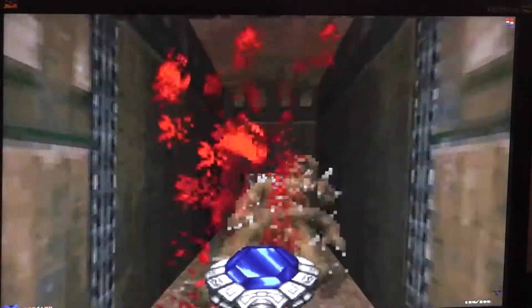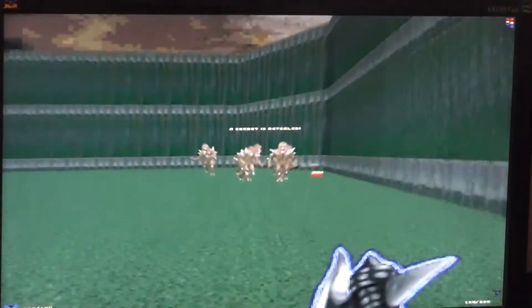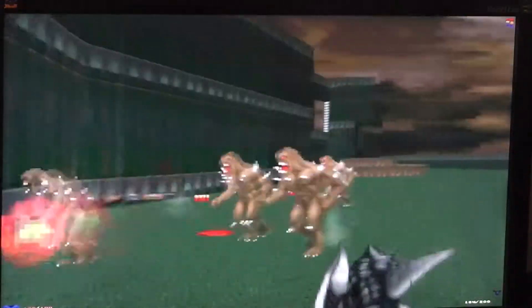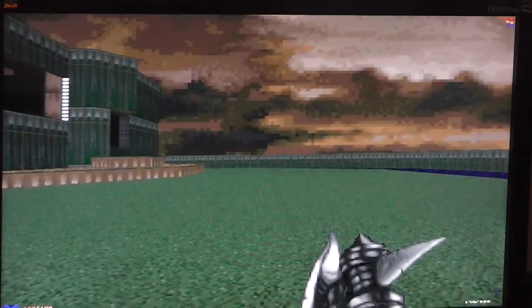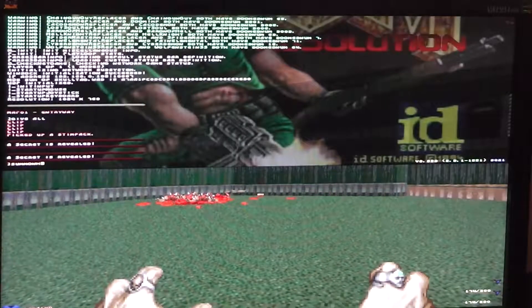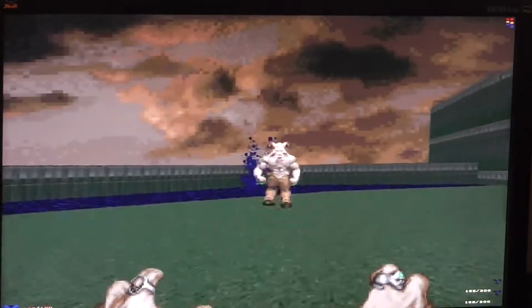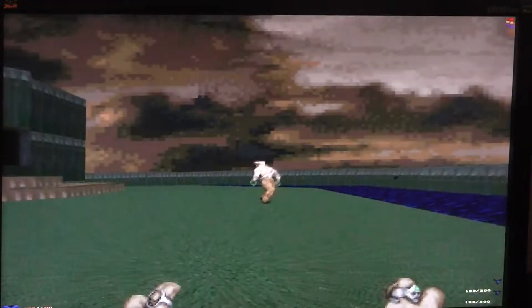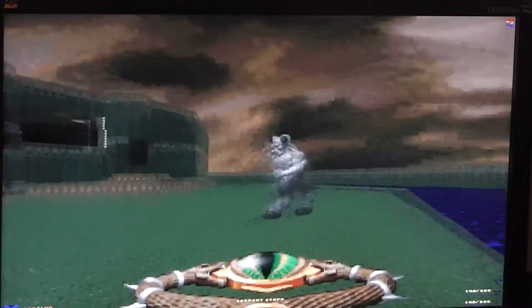Bring it on. This is from Strife — Taman's Axe. The Frost Shard spell. Son of Hell Knight. You have these — the serpent staff.